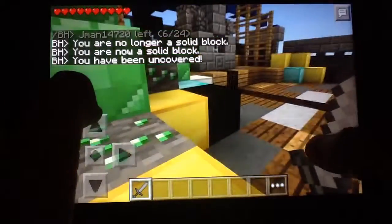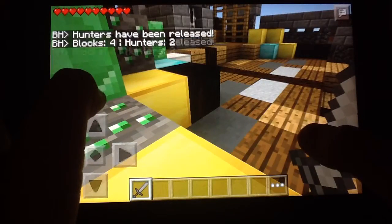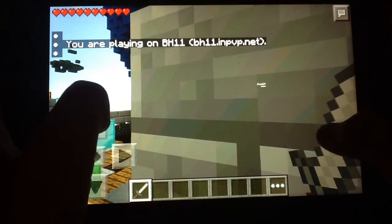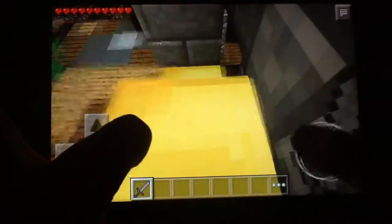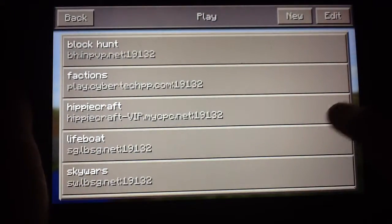I'm gonna try to attack a player. If a hunter comes near me, I might just attack them. Hunters over there — let's see their gamer tags. I moved. Oh, I can be on top of this little block. I've been disconnected. I'll just come back.